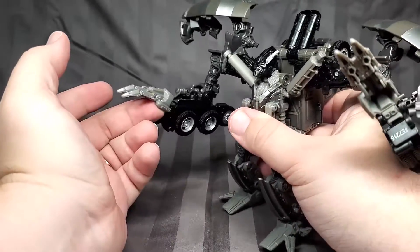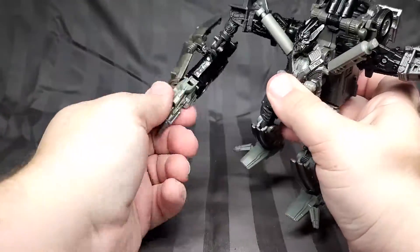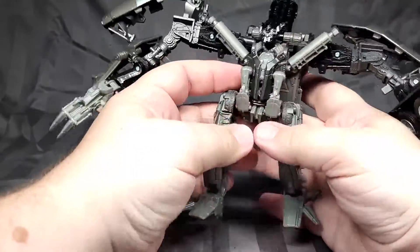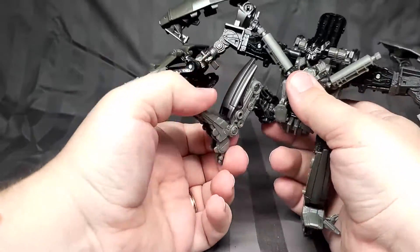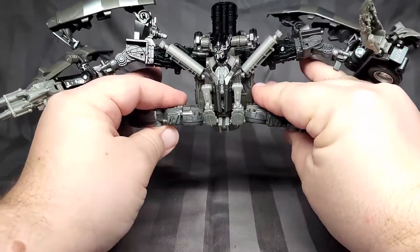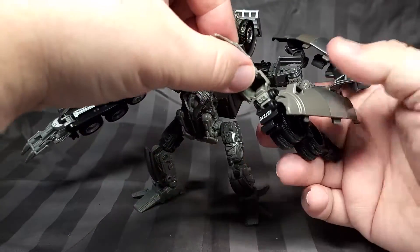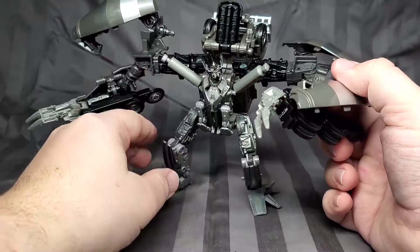He's got a single-jointed elbow — that's all it can do, straight or 90 degrees. He's got a hand that doesn't rotate. There's no waist articulation. He can kick up and over his head, and he's got a single-jointed knee and just a hinge for his ankle — no tilts or anything like that. But he does have universal joint hips, so he can do the splits if you want. Not a whole lot of articulation, but he makes pretty good use of what he has. I kind of wish there was more with the hands — just an extra joint to rotate them.